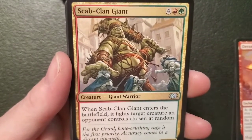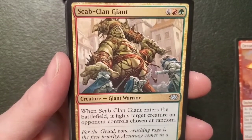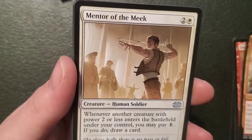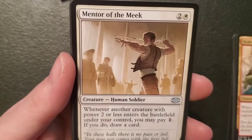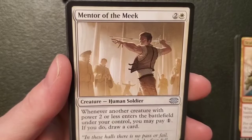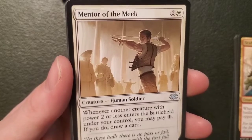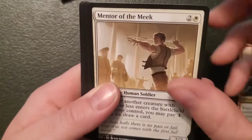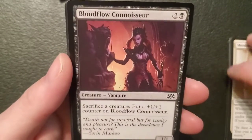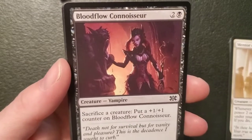Scab-Clan Giant — a four-five giant for four, a mountain and a forest: when it enters the battlefield it fights target creature an opponent controls chosen at random. I don't like that — that sucks, you're crap. Mentor of the Meek — a two-two human soldier for two and a plains: whenever another creature with power two or less enters the battlefield under your control you may pay one, if you do draw a card. You're cool — I like this guy.